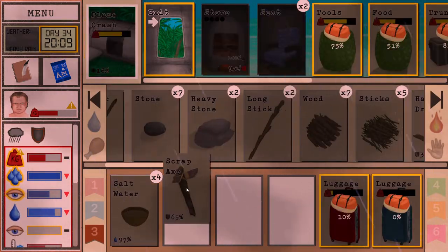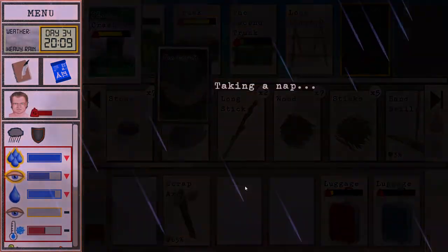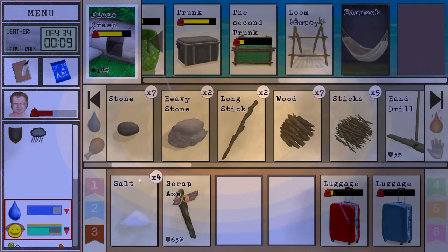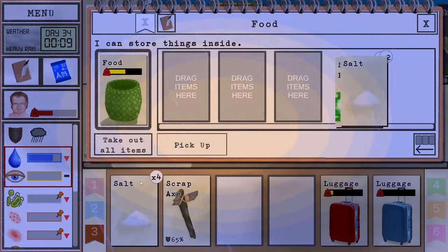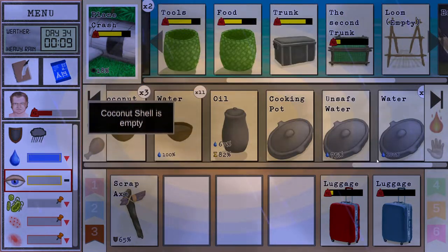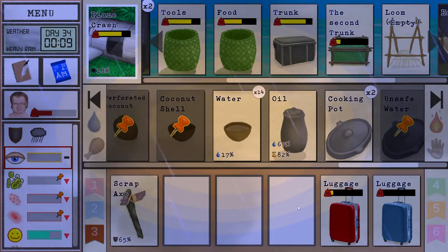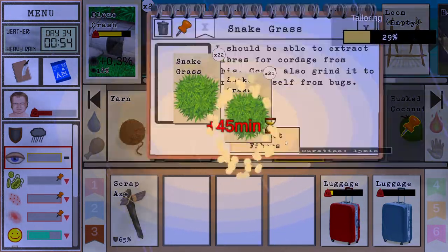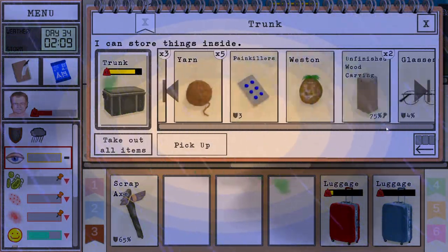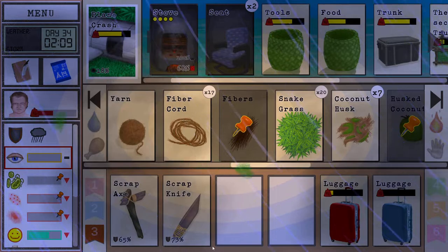By morning time we'll have our knife ready — that's gonna be pretty cool. We're gonna make some salt and then go sleep. It's been a while since I was raided by a macaque, I find that a little bit weird — it's probably a bug. They just stopped coming and it's pretty obvious that's what happened. We're actually gonna empty this unsafe water so we don't drink it by accident. Let's use up our scrap knife a little bit, because when we make the copper knife this thing will become useless anyway.